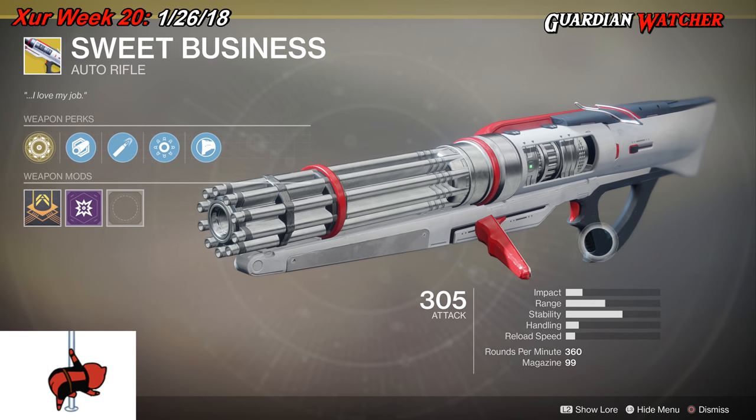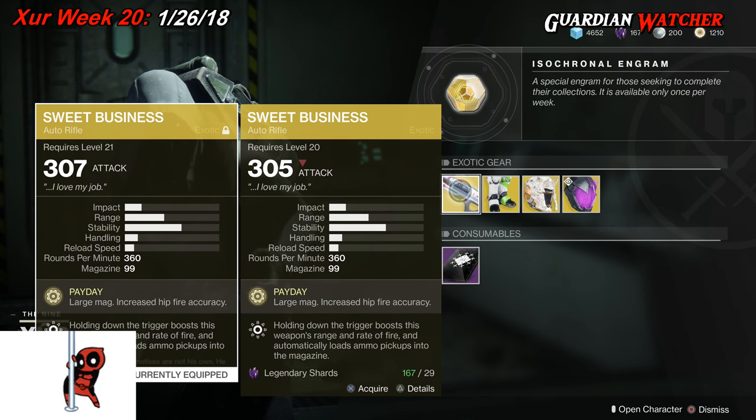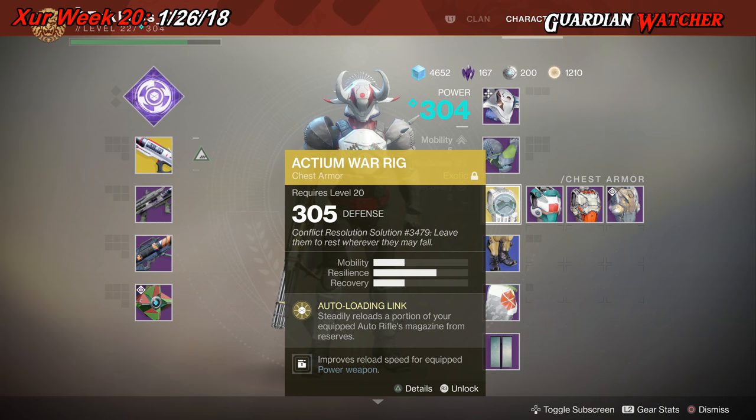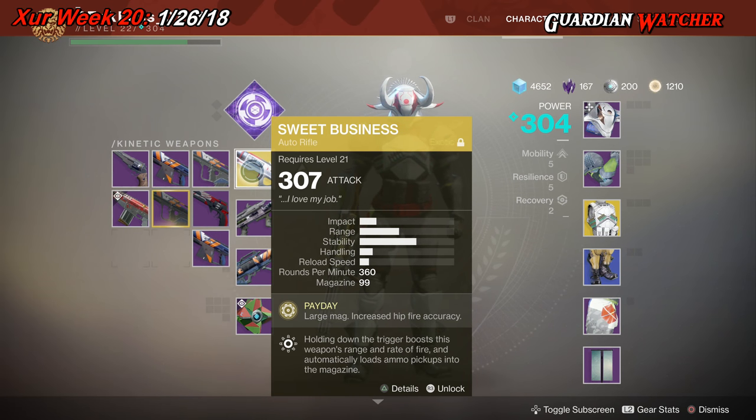If you guys don't have this, grab it. This thing is amazing and I love it — as you can see, I actually have it on my current character. It's definitely a good exotic to have, especially when you combine it with the Actium War Rig. In PvE as well as PvP I'm going to rate it a tier 2. When playing with the Sweet Business in PvP you need to start shooting before you come around corners, otherwise it's going to take too long and you'll get mowed down. Come around corners already shooting and you should be good with DPS on your opponents.